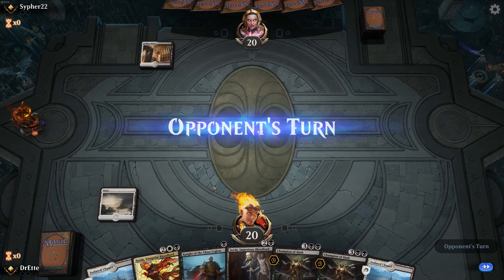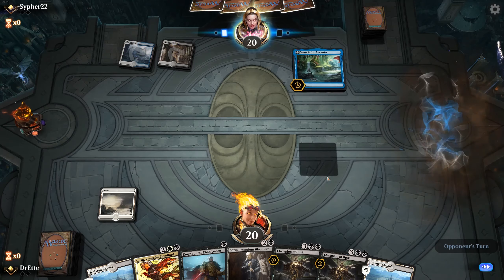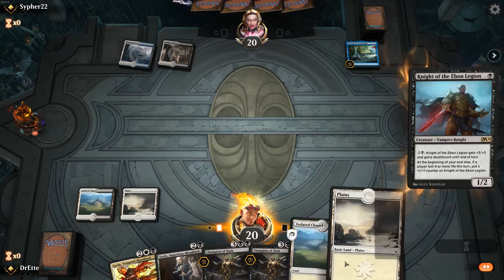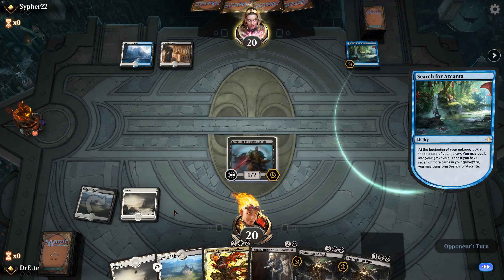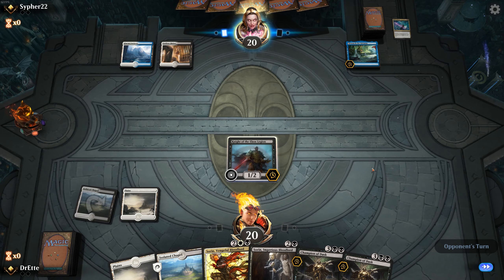It doesn't look like that's going to happen, but we are still going to be able to play Knight of Ebon Legion into Champion of Dusk — so that's kind of cool. Hitting that fourth land drop lets us play Sorin Vengeful Bloodlord as well. We're up against a nice Esper opponent who very well might have Thought of Razor — that's fun.